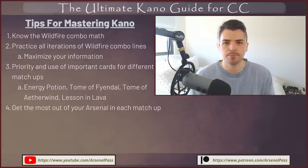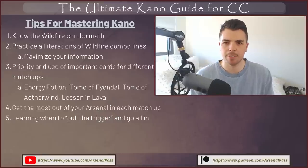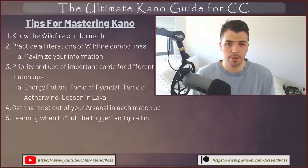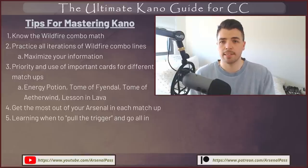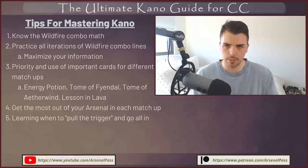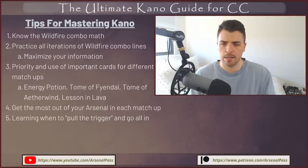Knowing what to arsenal in every matchup is really important — it's one of the most important tools Kano has. Reflect on your matches and learn what the key cards are for each matchup: holding a card for a turn to play an Energy Potion, a Deja Vu Potion, Toma Fiendale, Toma Aetherwind. The more you play these matchups, the more you'll learn. Next tip is learning when to pull the trigger and go all in — understanding what the endgame looks like and when there will be no more opportunities. For example, against an aggressive deck like Dash that has Arcane Barrier 3, the lower your life gets the more resources they can hold to present lethal.